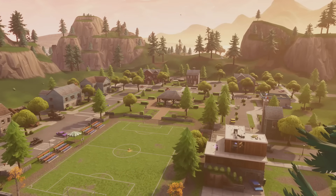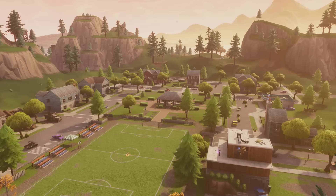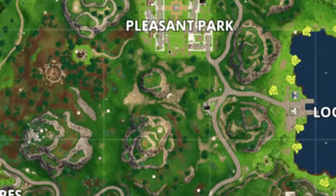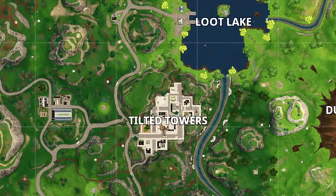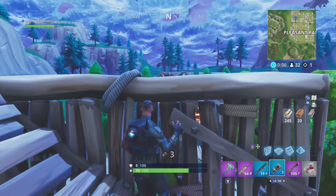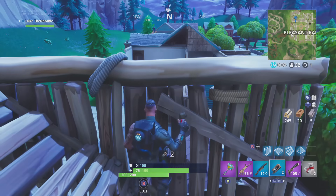Pleasant Park may seem like a nice, quiet little town, but if you've ever dropped here, you know that that is not the case. Sandwiched between Junk Junction, Haunted Hills, and Tilted Towers, Pleasant Park isn't pleasant at all. The whole reason I do these videos is to try to get better at Fortnite, and going to Pleasant Park is one way to definitely do that.